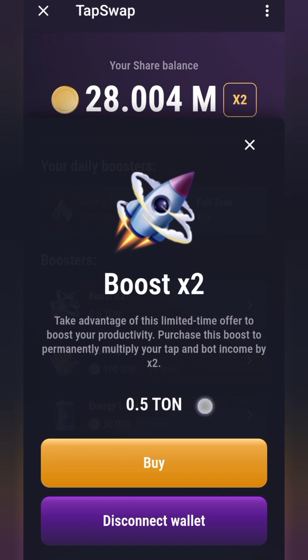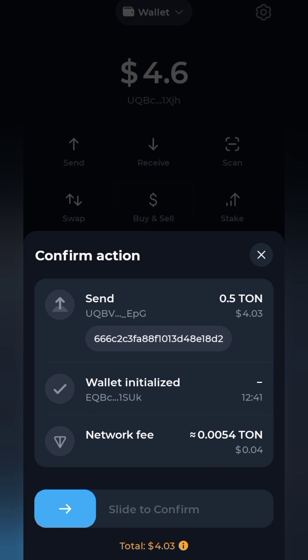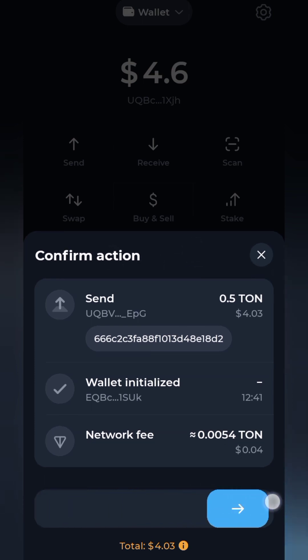You'll see that you are going to pay 0.5 TON to complete this task. My wallet is already connected, so I'm going to go ahead and tap the buy button. It's going to load up, confirm the transaction, and take me back to my Tonkeeper wallet to authorize. I need to confirm this transaction by swiping the arrow to the right.